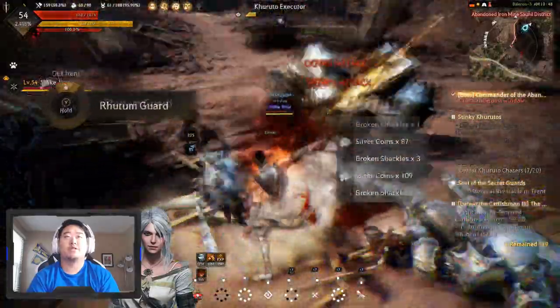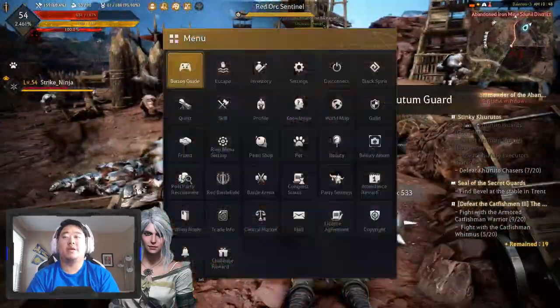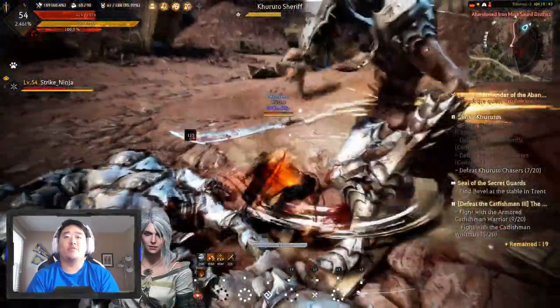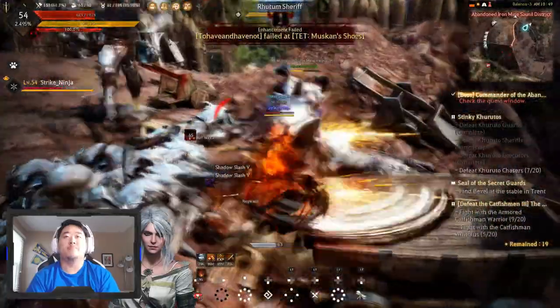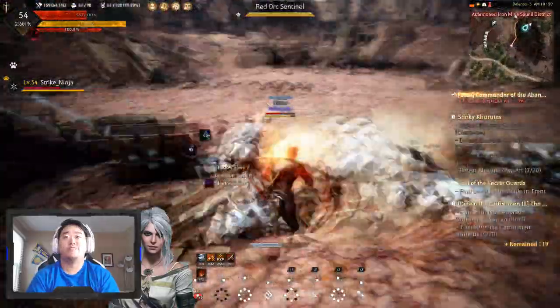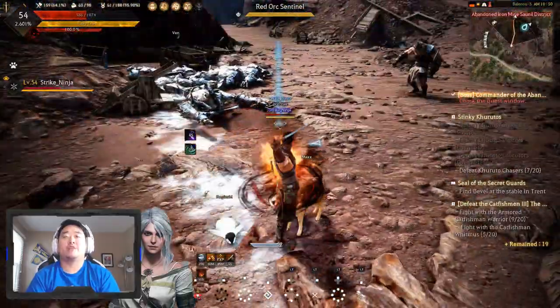The big thing that you get from this area that you need to pay attention to is the broken shackles. You need a thousand of them to turn in for one million gold essentially, which is a fine deal. They do weigh a decent amount though, so they'll weigh you down.